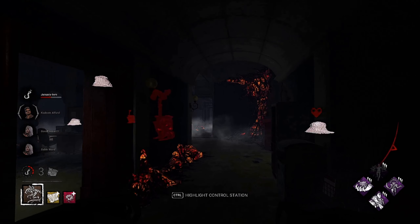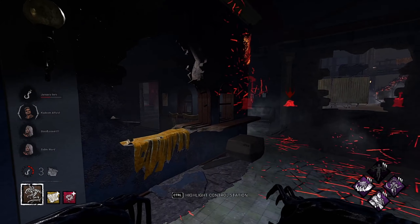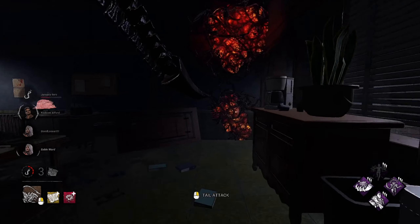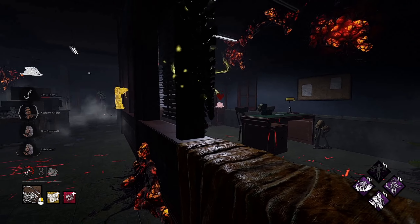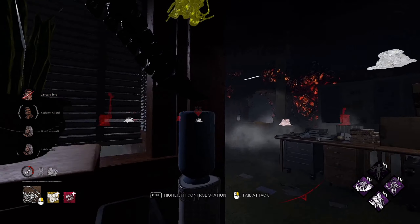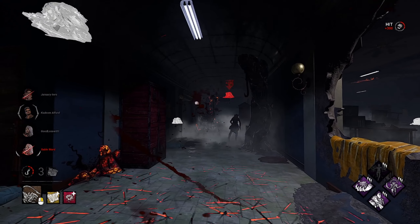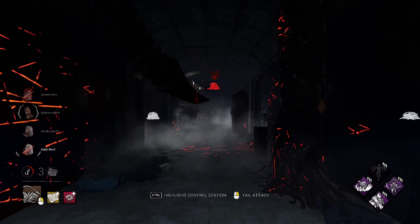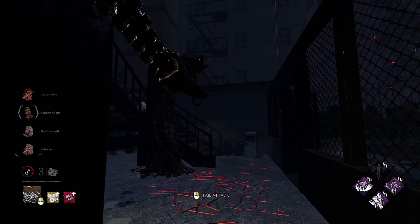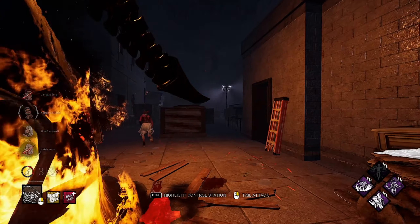I don't want to kick that just yet. Can I maybe get a shot here? I hate this window so much. She's not gonna let me have that. There it is — Sable seems like she might be the runner of the group so we won't commit too long, but I don't think it would hurt to chase her for a bit. We do have two gens almost done that I know of.